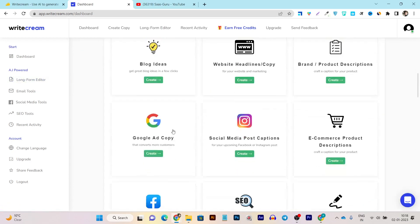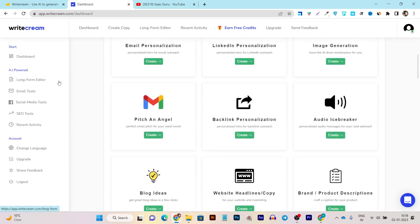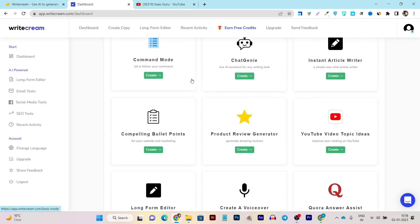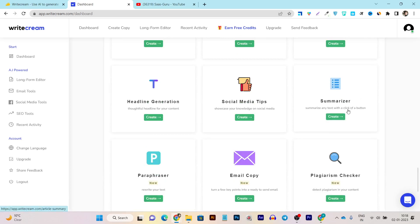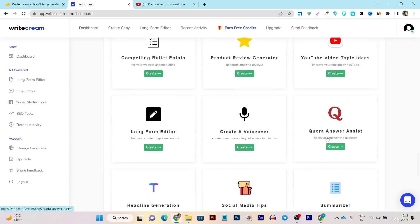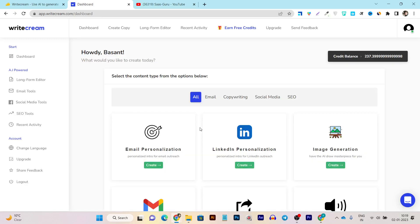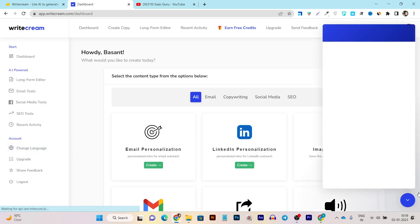So I've shown you tons of examples: blog post ideas, blog outlines, the long form editor to create full articles from scratch, the Chat Genie as a ChatGPT alternative, and other newly added features. But there are tons more AI assistants — one of my favorites is the Quora answer assistant, which helps you write answers to Quora questions and can bring tons of traffic. There's also command mode, where you enter a command and it generates the outcome using all its resources.